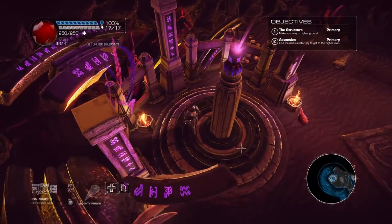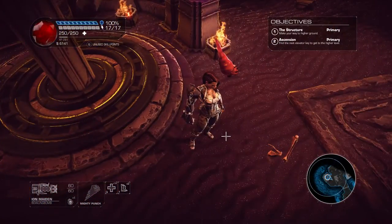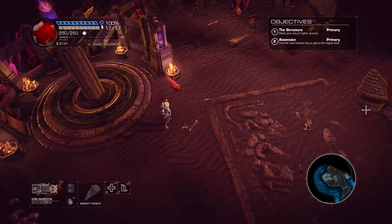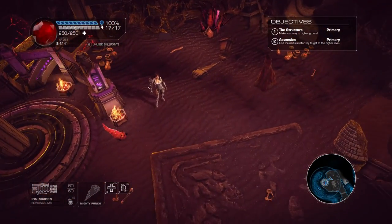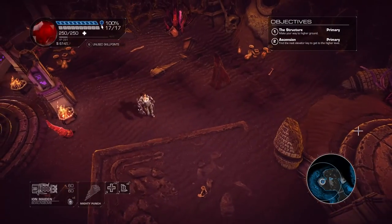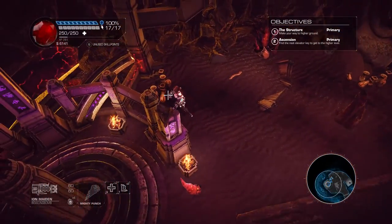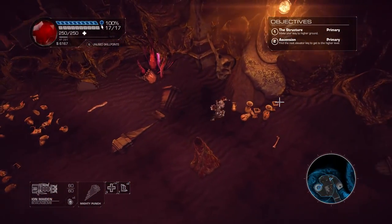You cannot move the camera around, but you can zoom in a little. If you hold Alt, you can move the cursor to the edges so you can see a little bit further, and you can actually move while doing that. If you're good at multitasking that can be very handy. So far the game hasn't been overly difficult, so it hasn't been too necessary.